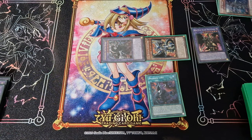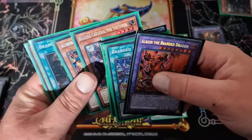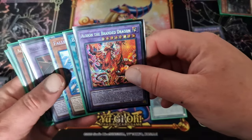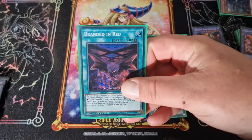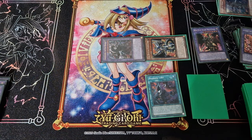Your end phase is coming up. Your Blazing Cartesia will come back to hand because a fusion monster was sent to the graveyard that turn, and then your Albion the Branded Dragon will set a Branded spell from the deck, which will be your Branded in Red. At that point you're free to pass turn — remember you've got Cartesia in hand and you'll be needing that in a moment.